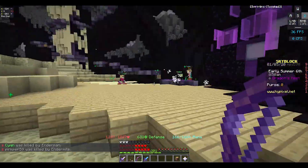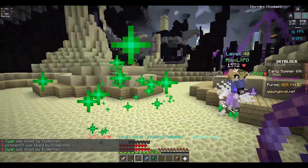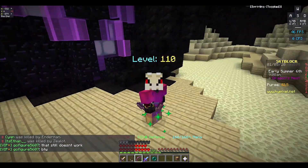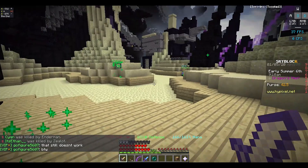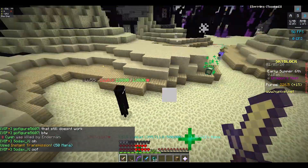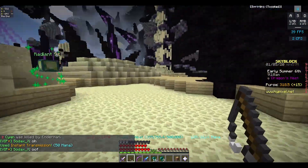If you find a lobby that has too many people try-harding, you can still probably get a special zealot. Look — everyone just left and three zealots spawned over here. I get a lot of summoning eyes from grinding in this spot.